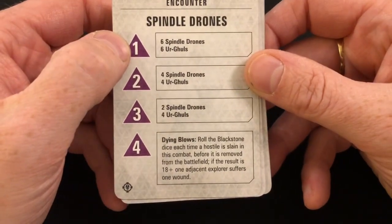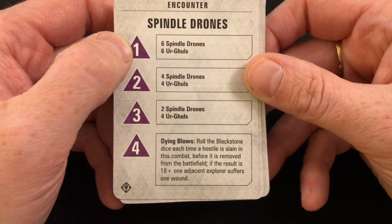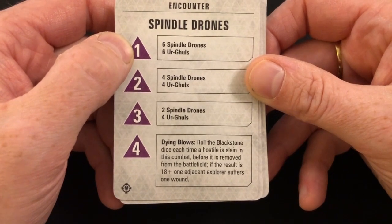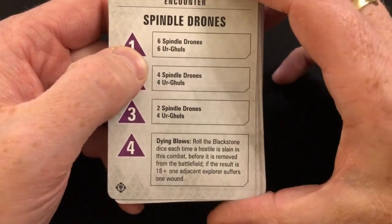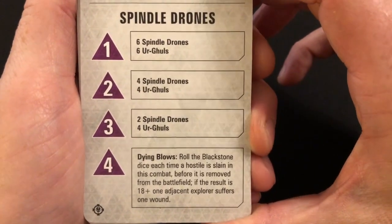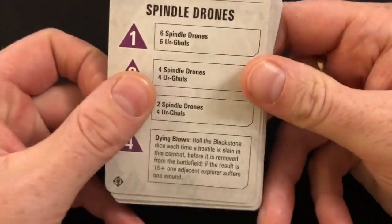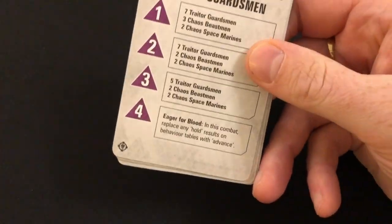Dying Blows: roll the blackstone dice each time a hostile is slain in this combat before it's removed from the battlefield; if the result is 18-plus, one adjacent explorer suffers a wound. It appears to be unblockable damage as well — they just suffer a wound. That's going to be annoying for your close-combat specialists.